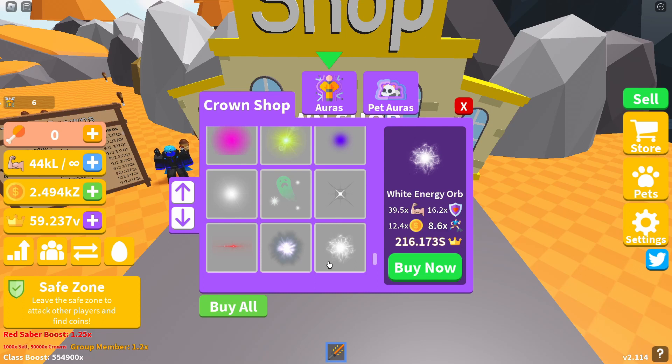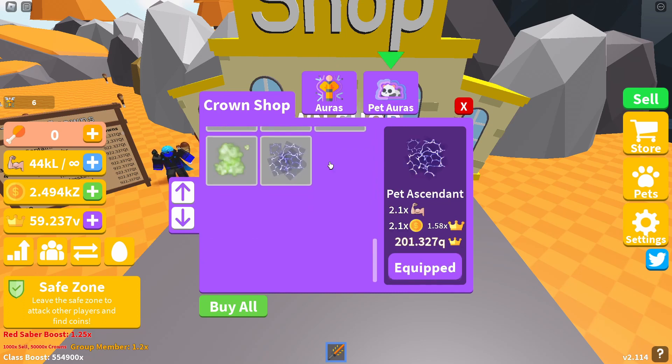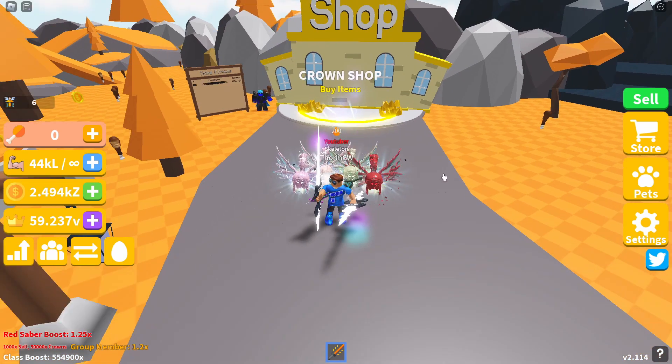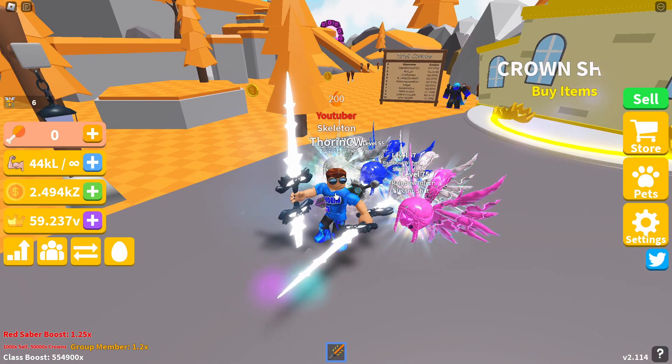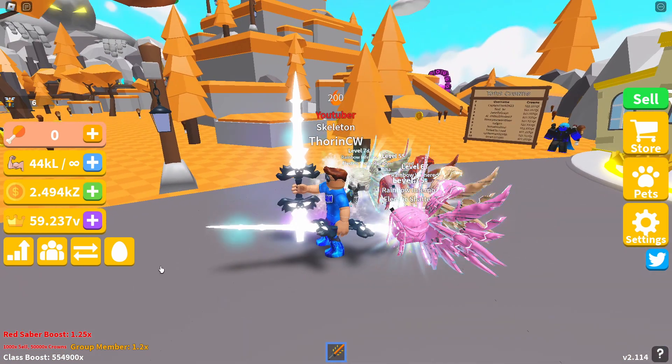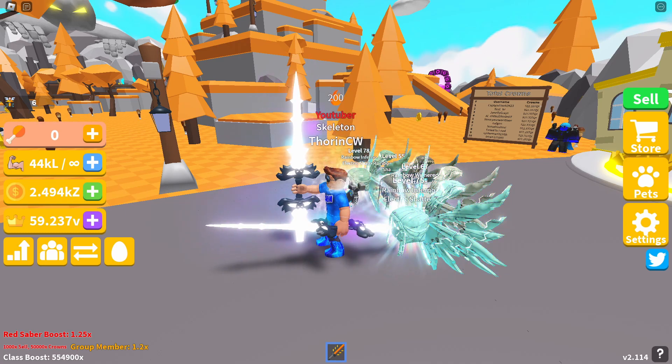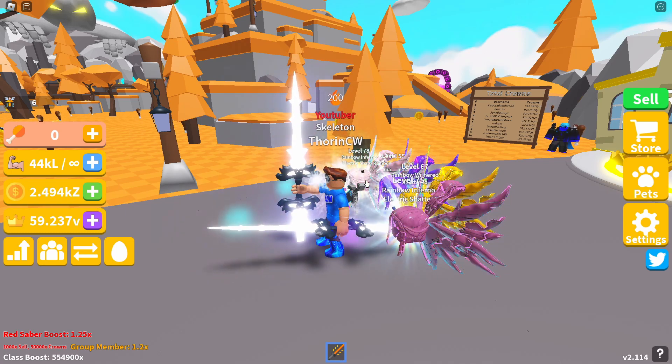These slight increases help us get more coins and more strength per swing, which helps in getting the best sabers, classes, and DNAs in the game. It's always best to update your auras. There are no new pet auras yet — the last one was the pet ascendant, which was a while back. Hopefully we get some new pet auras soon. The new one is the white energy orb, so I'm just going to buy that now. There we go — it's equipped and I've got the white mystic aura around my avatar.